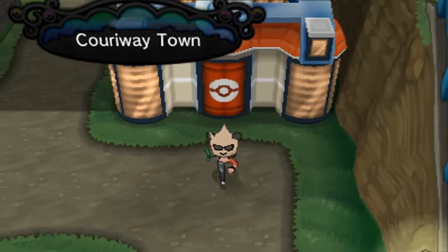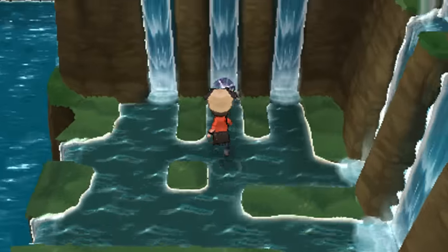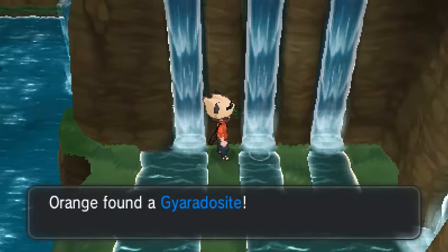Let's fly to Couriway Town and head to the waterfall nearby to find Gyarados' Megastone. This is probably one of the easiest ones to spot, as it is right in front of the falls — the Gyaradosite.